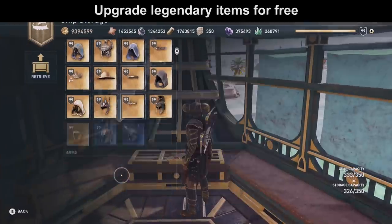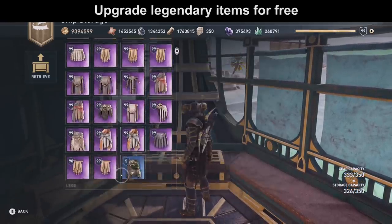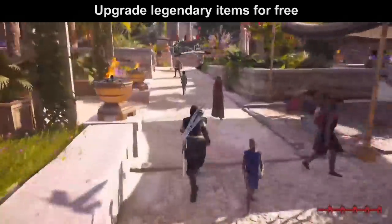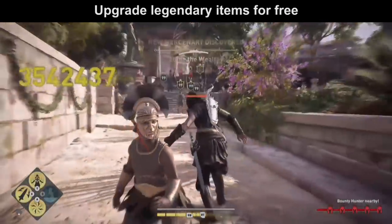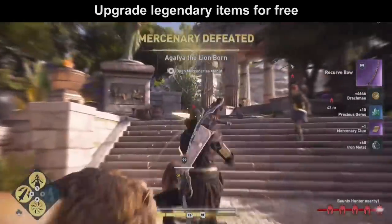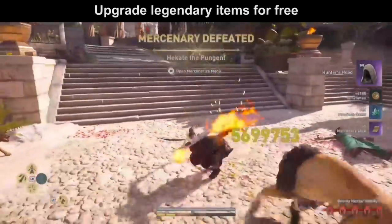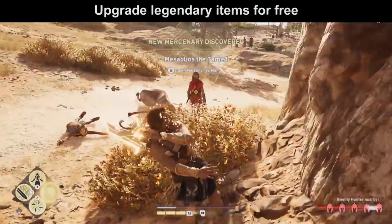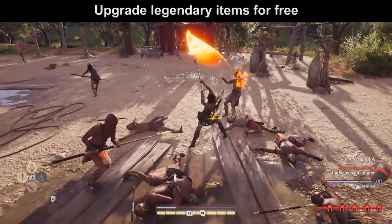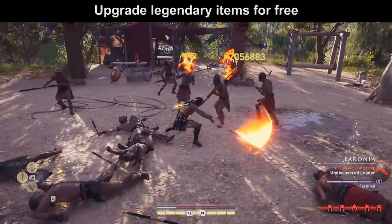Tip number 6. When you collect legendary items in a New Game Plus, they will all be at your current level. For example, if you start a New Game Plus at level 99 and you defeat a mercenary dropping a legendary weapon, that item will be upgraded in your inventory to level 99 from that point on. So you don't have to invest any materials or drachmas to upgrade your legendary weapons — you can collect them all again without spending anything. Otherwise you would need millions of materials and money, but just start a New Game Plus and you get everything at level 99 for free.